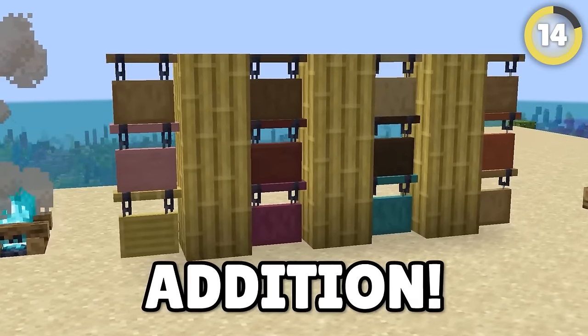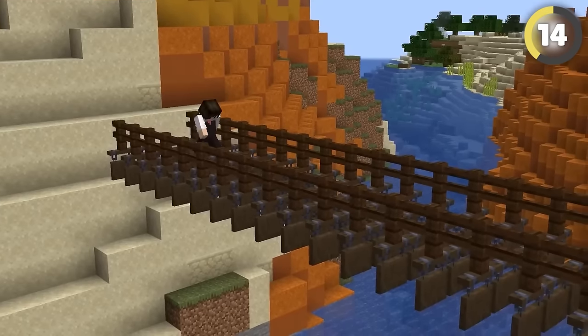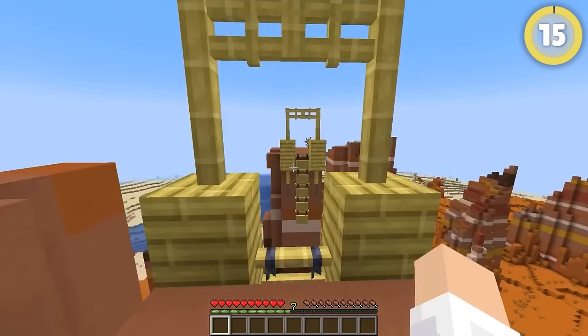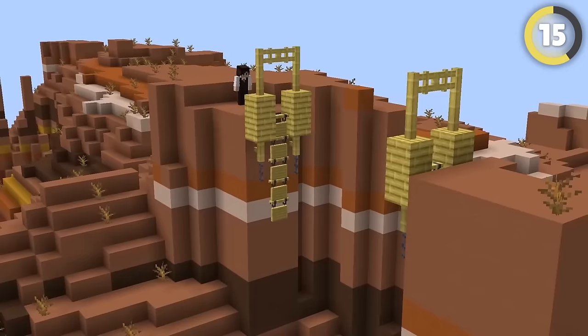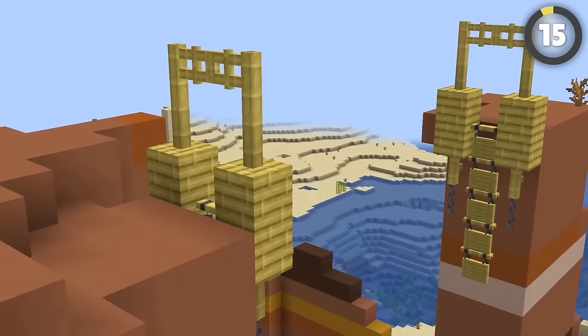Hanging signs are a fun recent addition. You can use them to make an innovative, if scary-looking bridge. What's amazing about this is that players can walk on it, but a lot of mobs will fall through the gaps. You can also use the hanging signs to make a broken bridge, which can hang off the side of a cliff for a fun and foreboding decoration to a castle or village.